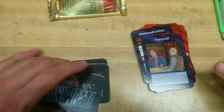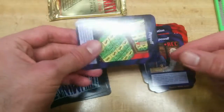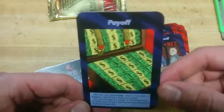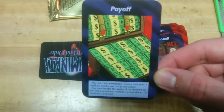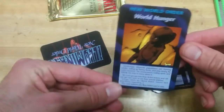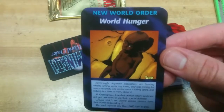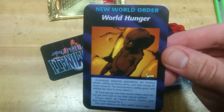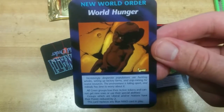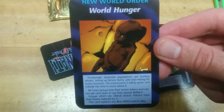We have three more. Pay Off — sweet, look at that. I don't have a moral compass, I'll take the money. Just kidding, I don't think it says that, but I will take that money. World Hungry — the new world order. Increasingly desperate populations are hunting whales, setting up factory farms and strip mining for scarce resources. The environment is falling apart and nobody has the time to worry about it. All green groups lose their action tokens.